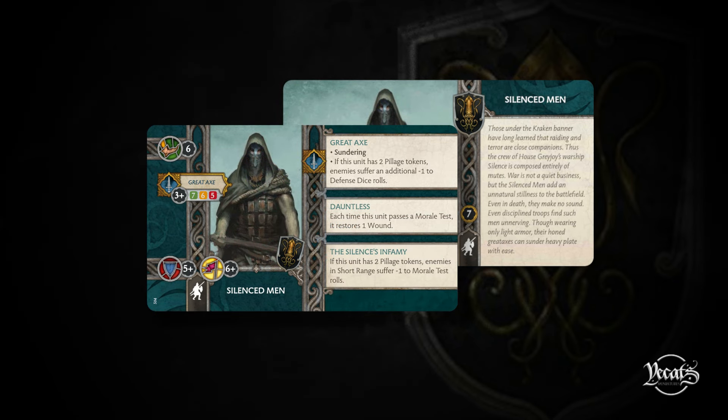Next up we have the Silenced Men - the big hitters of Greyjoys. Their melee attack value has increased from 3+ to 4+. Their morale has gone from 5+ to 6+. The biggest change is to Silenced's Infamy. This used to do minus one to enemy morale per pillage token and minus one wound to Silenced Men failing panic tests. It's now changed: if this unit has two pillage tokens, enemies in short range suffer a minus one to morale test rolls. It now only affects enemy units and has no impact on the Silenced Men themselves.